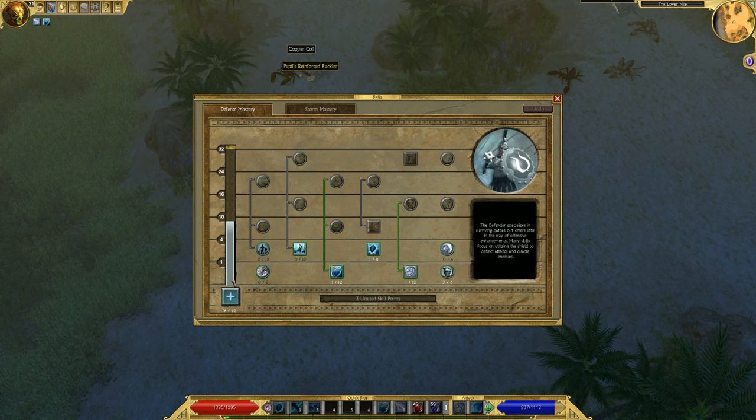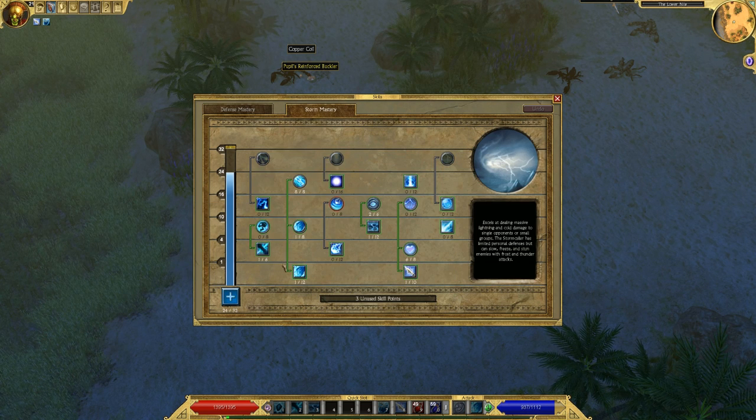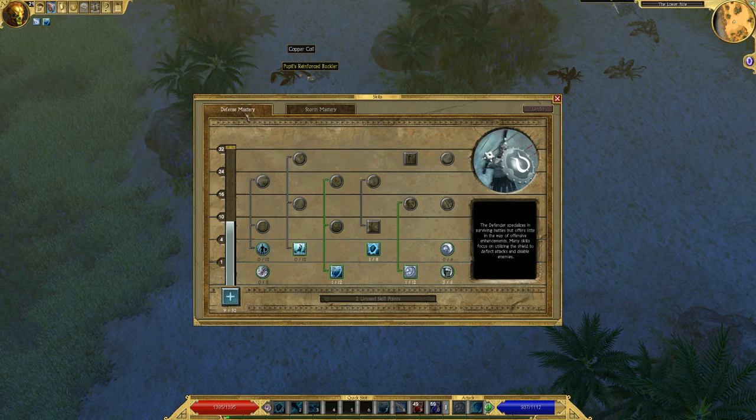Storm has one of the lowest hit points, so if you mix the two you can come up with some decent hit points — not as good as defense and warfare, but I'll have decent hit points. I'm going to put another point in the shards for a little more damage, and the other two points I'll put into opening this tree up.